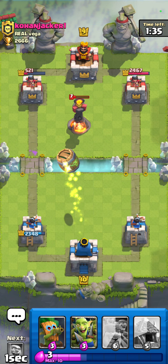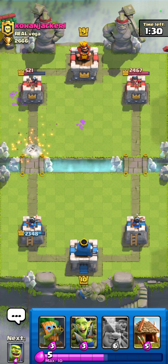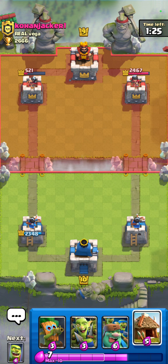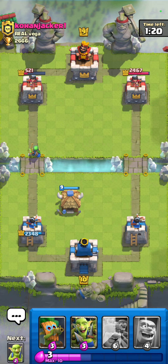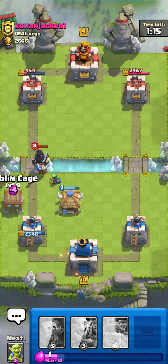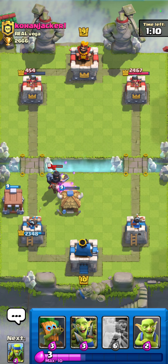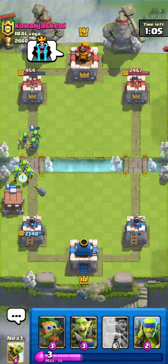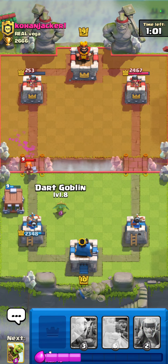I've got some spear goblins behind it. We'll see if we can take the tower off — he's got one. Throw down some more goblins. This could also be used as a log bait deck, because it's really good at log bait.